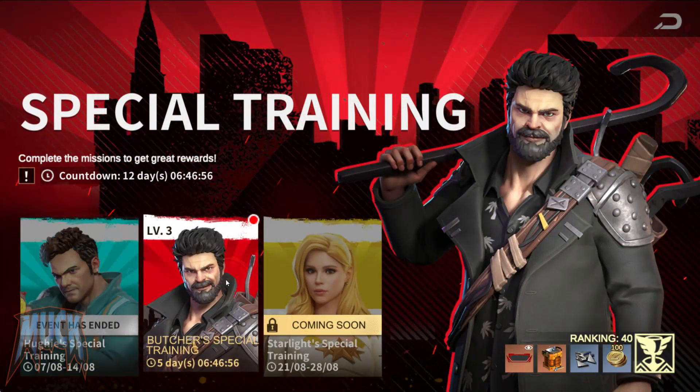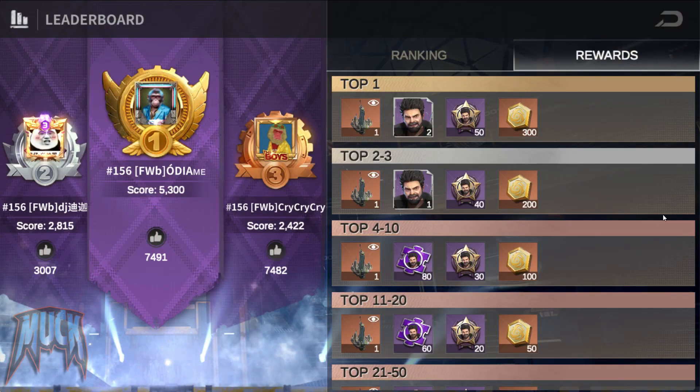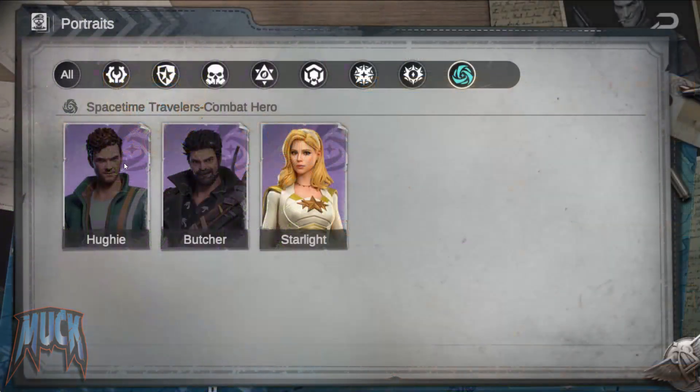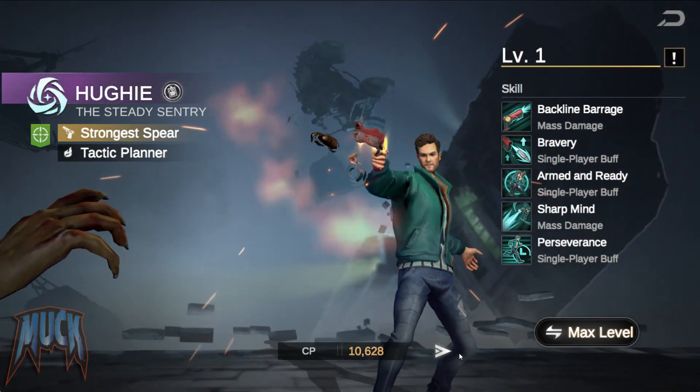The other place where we can get a spacetime hero chart is in the special training ranking, where depending on your position at the end of the week, we can get a hero chart or fragments. These are, for the moment, our alternatives to get the necessary hero charts to ascend them to the max.